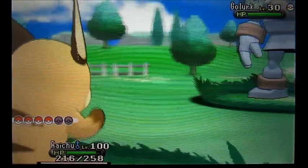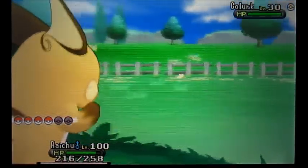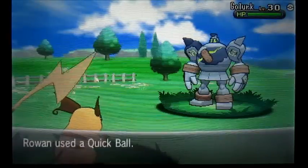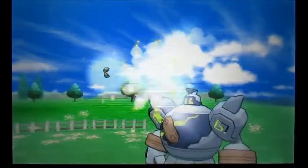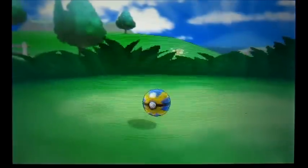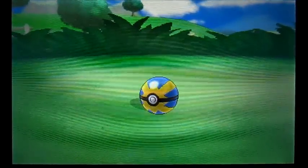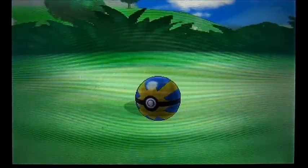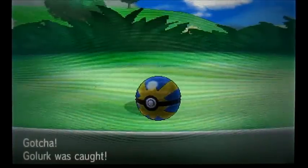I am afraid this thing might be difficult to catch, so instead of throwing just an Ultra Ball, I am going to try a Quick Ball — see if that's easier. Here we go. Let's do this. Hope it doesn't take too long. We can do this on the first try. Let's do it. Come on! Yes! There it is — Quick Ball coming out.